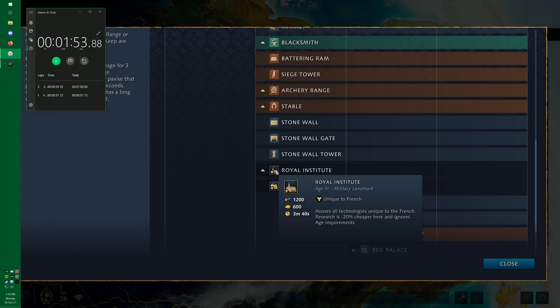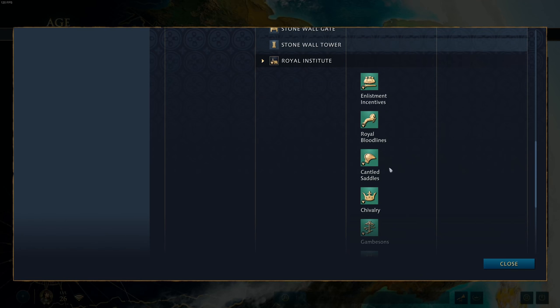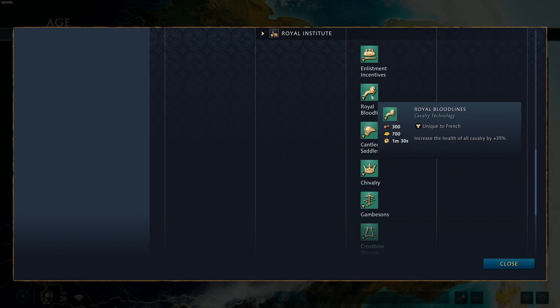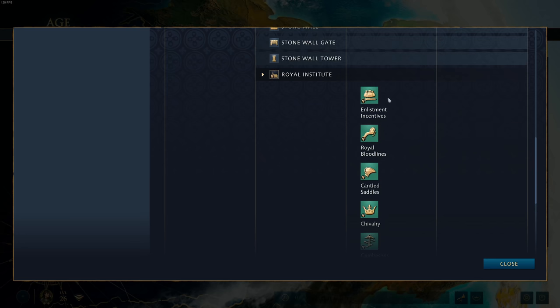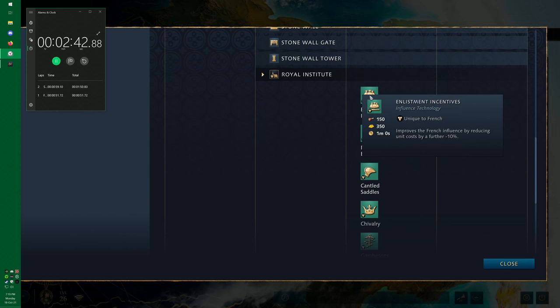The next landmark is the Royal Institute, unique to the French. It houses all unique French technologies, research is 20% cheaper here, and ignores age requirements. Ignoring age requirements is a really big deal — you can get techs like crossbow stirrups, gambesons, chivalry, canted sandals, and notably royal bloodlines. Instead of the standard 30% health Imperial tech, the French version gives 35%, and it becomes available in the third age. The Royal Institute is one of my favorite landmarks for timing pushes and effective cavalry use.